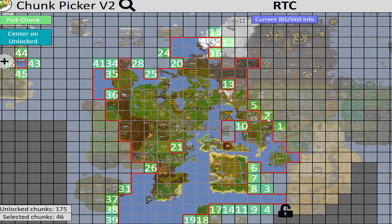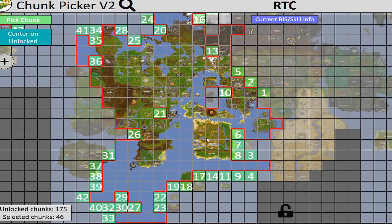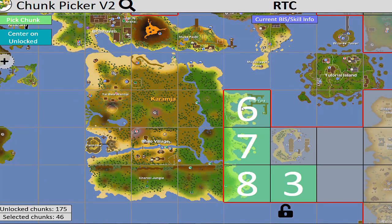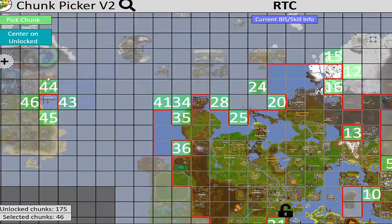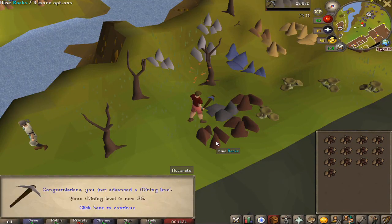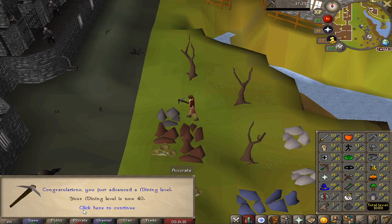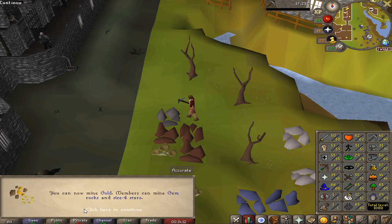Still trying to work towards Falador and opening up more of that area of the map. Also the chunk in Karamja would be really helpful because we need that for the Grand Tree. Level 36, 37, 38, 39 — level 40 mining, that's all we need for the quest.